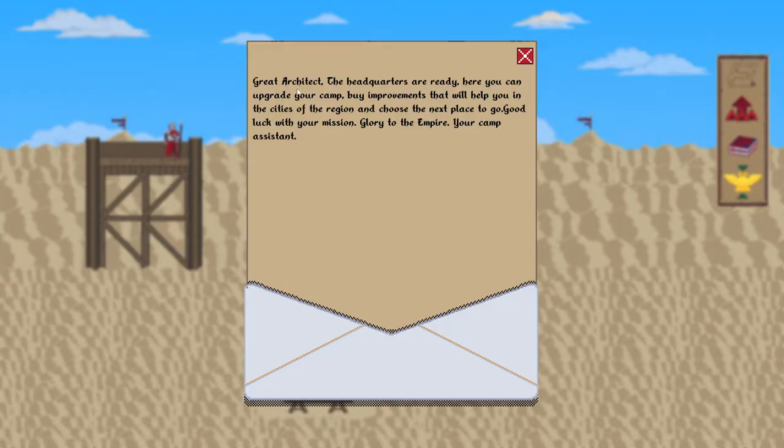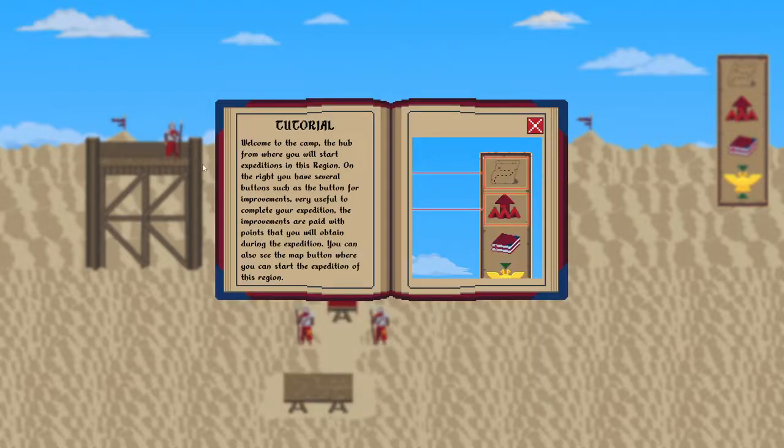We're going to find out if it was a mistake to not do the tutorial. How bad can it be? Headquarters are ready. Here you can upgrade your camp, buy improvements that will help you in the cities of your region, and choose the next place to go. I think this game is early access — I'm pretty sure. I think it had a demo though. The developer gave a key, so yeah, happy to be able to check it out.